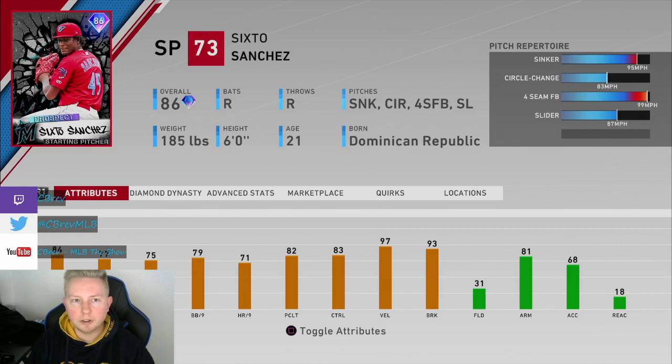I was super excited to try this card, as I'm sure a lot of you were. Sixto Sanchez, big name prospect coming up in the league right now. And his pitch repertoire is disgusting — sinker, circle change, four seamer, slider. That is just amazing.